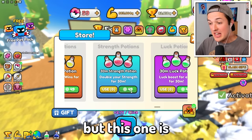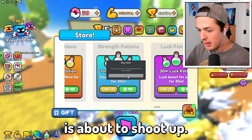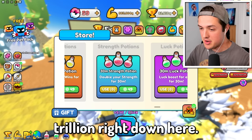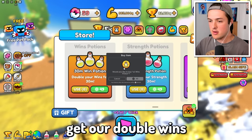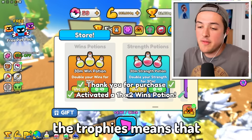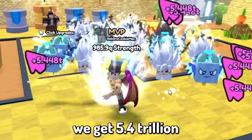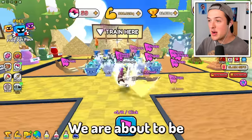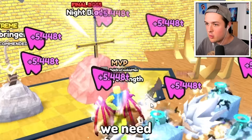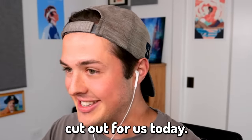We'll use our luck potion, but this one is the most important one — the strength potion. You guys are going to see that my strength is about to shoot up. Look at that — we went from 2.7 trillion per click to 5.4 trillion. We might as well get our double wins potion too. Double the wins means double the amount of trophies we get, and double the trophies means I could get even better pets. Now every time I click, we get 5.4 trillion strength — we are about to be at one quintillion in no time.